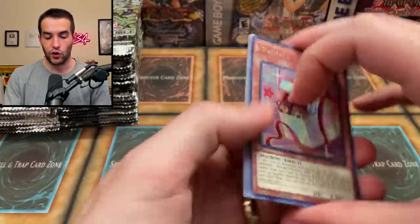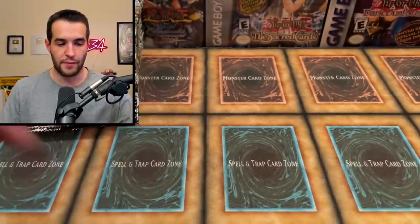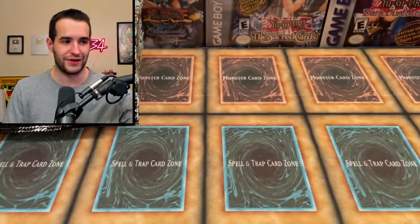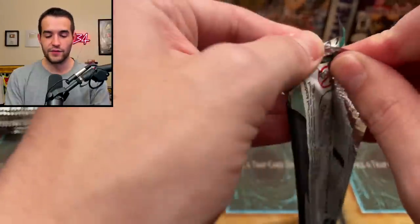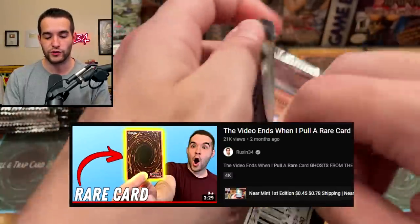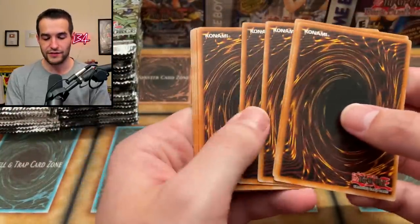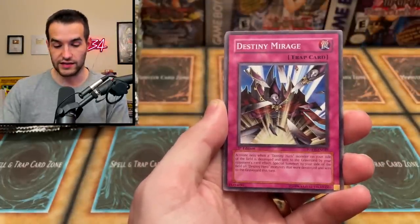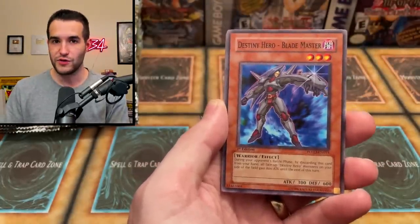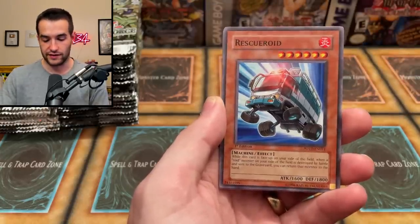I feel like our best chance is probably Ghost from the Past. Some of the ultis from Power of the Duelist are pretty good, but if we pull them I'm not going to be sure if they're $100 cards or not. Last time we did a video like this, we pulled a Ghost Jar in like two minutes — it ended up being like a three-minute video. I kind of hope that doesn't happen, because obviously it needs to be sort of a long video, even though you guys thought that was so funny, and it honestly kind of was.